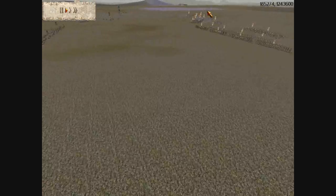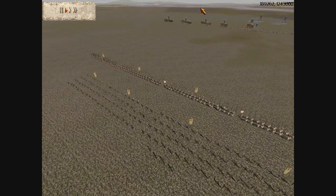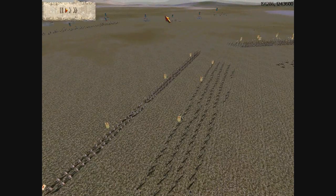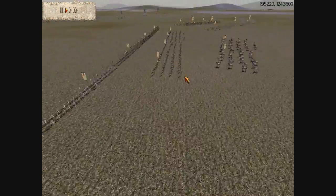Julius also makes another threatening move by positioning all his infantry on my left flank, forcing me to focus my troops on both his infantry and his chariots at the same time — compelling me to play very defensively.